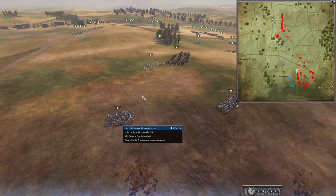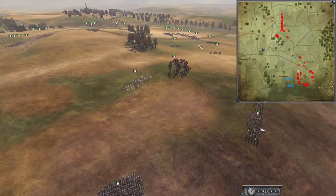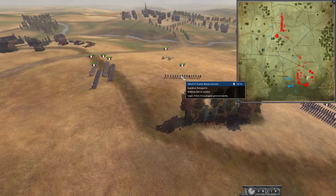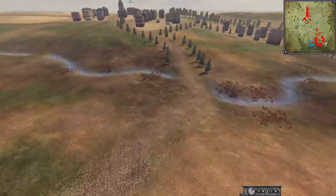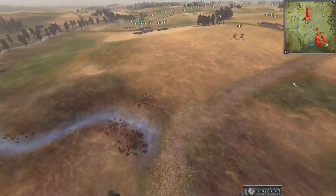I can see Napoleon — Napoleon's all the way back here chilling. Napoleon with his army is defending Montmirail. That is today's objective, so you know what the allies are going for and what the French are defending.